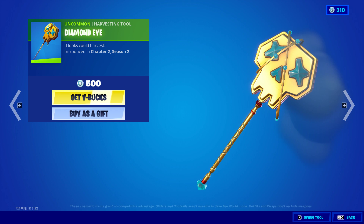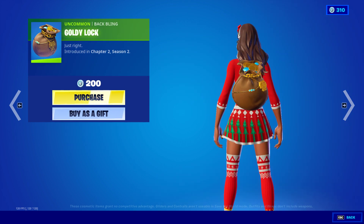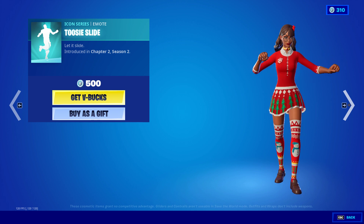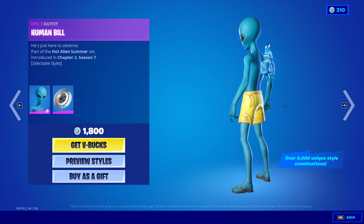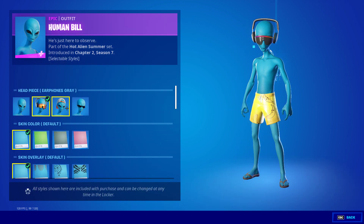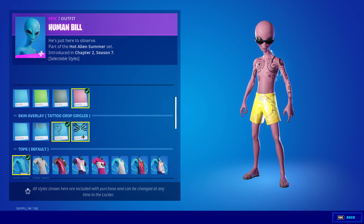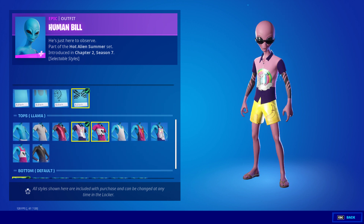Diamond die. The Goldie Lock back bling. Gold Chain back bling. 2C Slide, which has licensed audio. Human Bill. A weather balloon. For the styles we have: grey phones, baseball, glasses, the green, the gray, and the pink. Farmer's tan. Tattoo crop. Circles and tattoo lines. Then we have a whole bunch of different tops.